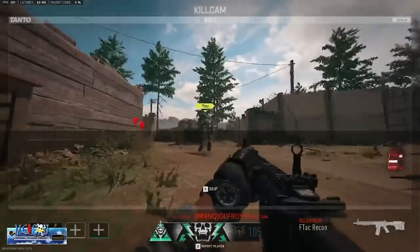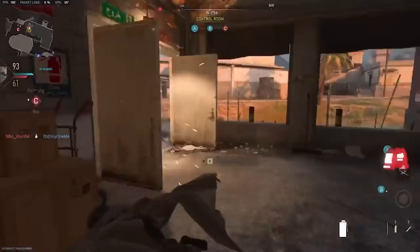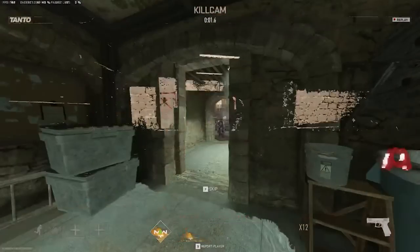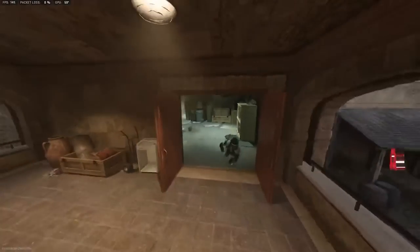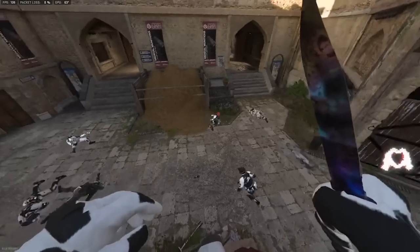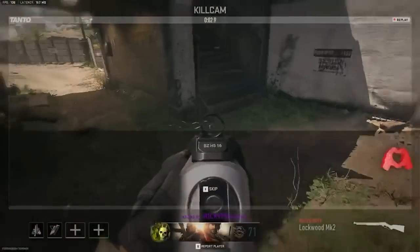We have probably all been seeing this clip going around of this advanced movement in Modern Warfare 2 called the G-Walk. If not, here's some of the clip, and I remember people saying there's no movement in the game. Look at this — I'm going to be showing you how to do the new broken movement in Modern Warfare 2 multiplayer called the G-Walk, and I'm going to break it down on how to do it and make it very easy to understand.